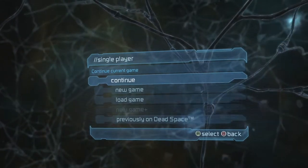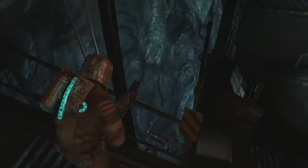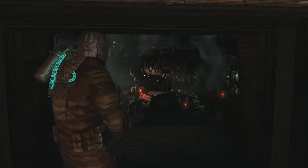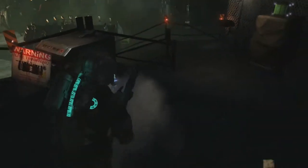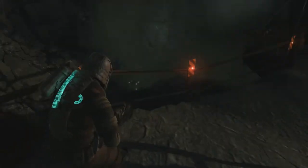With that out of the way, let's begin. We're in Chapter 12, in the exploration mine area. Looks like we've got ourselves a drill or digger or whatever that thing is. Let me just get all of these items. I don't know why I haven't upgraded my Seeker Rifle — I'm more attached to the previous weapons.